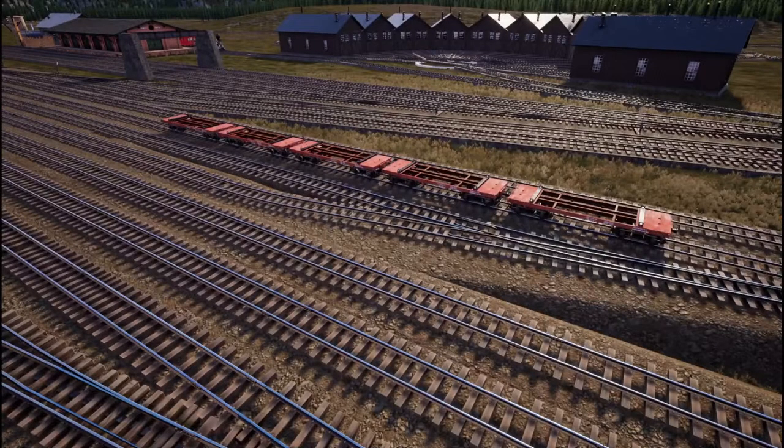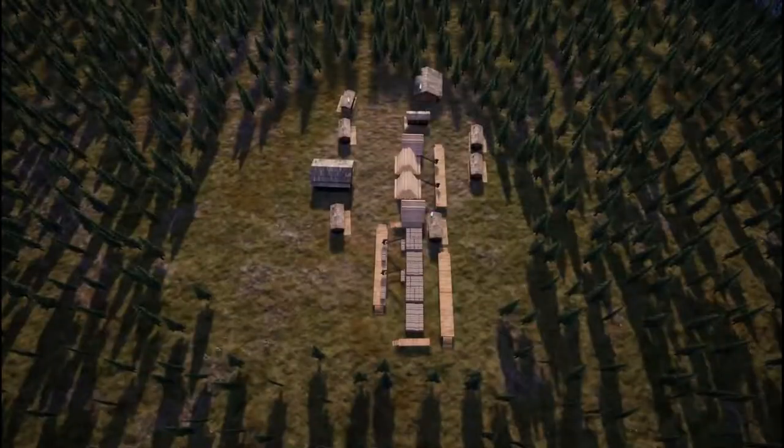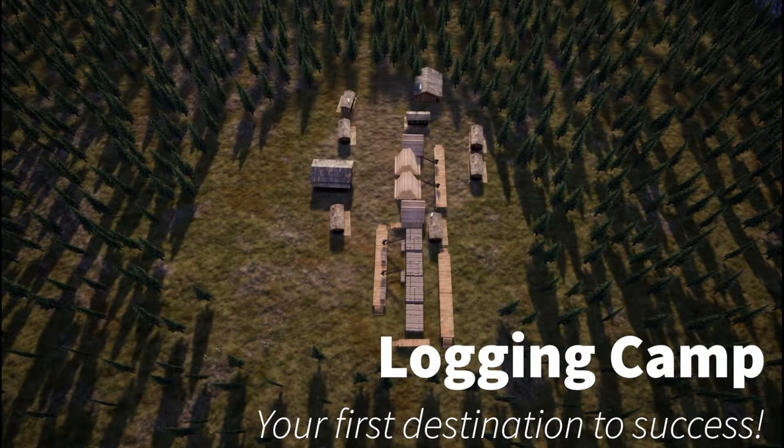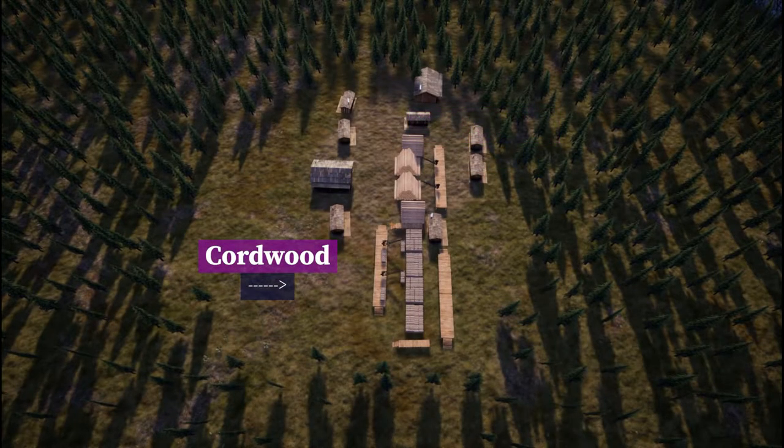The first place you're going to try to get to in the game is the logging camp. You're going to need a flat car or more to get up there — the more you have, the more logs you can haul at once. Once you're there, you'll see the logging camp in the back right corner of the image. Pick up as many logs as you can; you need to run a minimum of 26 down to the sawmill.